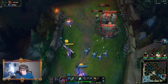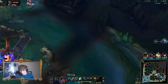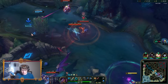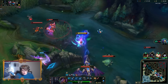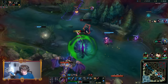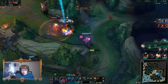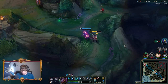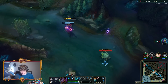Our jungler is playing for Dragon, so we're gonna go over there. Always play for the Dragon if your jungler is playing for Dragon. Cain might die here, but it is what it is — it ends up being a two-for-two. Not the worst, could've been worse.